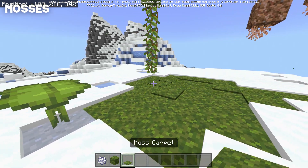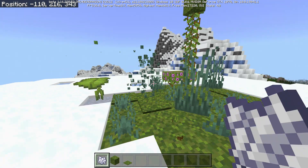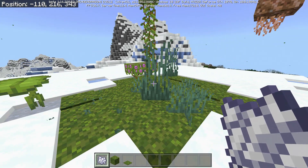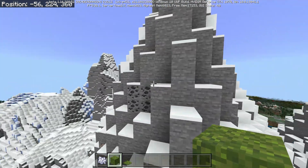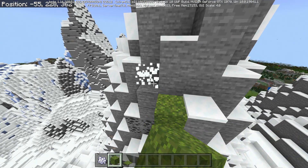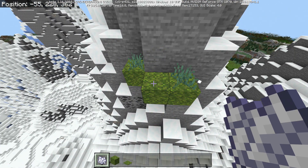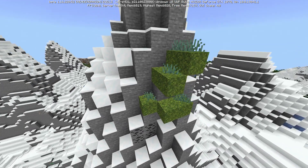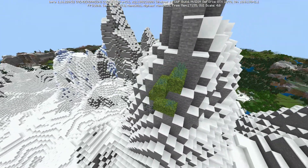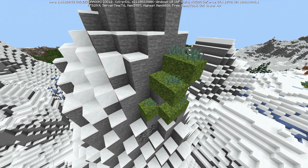Back on top of the mountain: the moss block and moss carpet. Bone-mealing the moss block generates random plants — azalea bushes, flowering azalea bushes, grass, tall grass, and more moss. You can also convert uncovered stone using the moss block, just like on Java Edition. If stone has snow on top it's immune to conversion. The main tool to harvest moss is the hoe — you can place moss by stone, convert it all, then mine it quickly with a hoe.